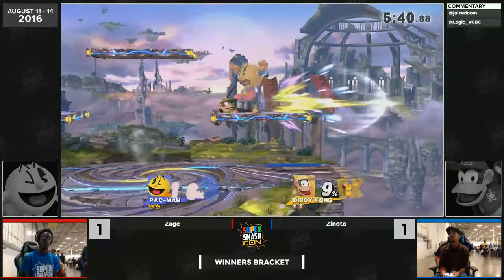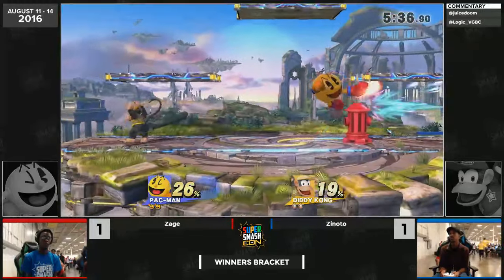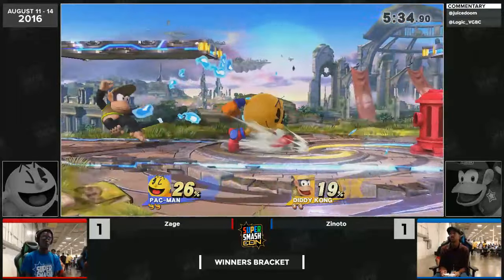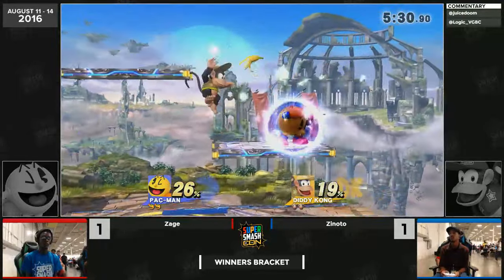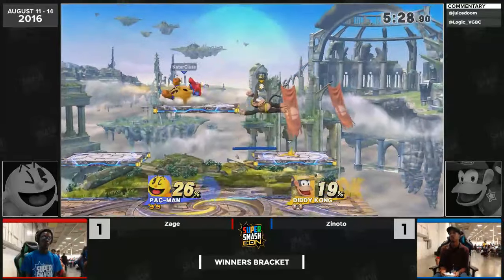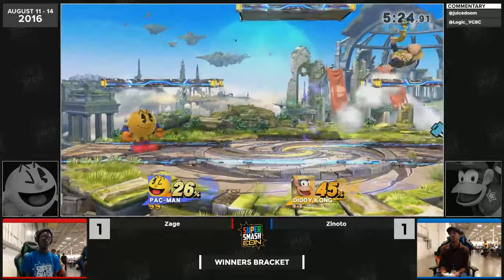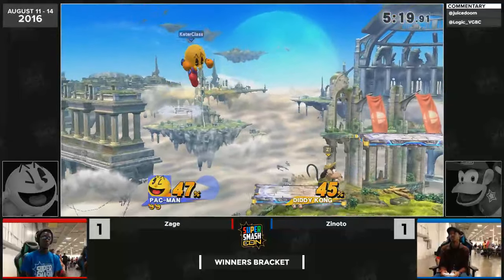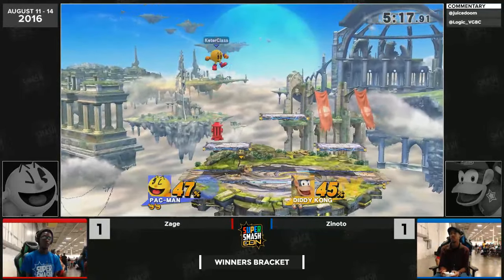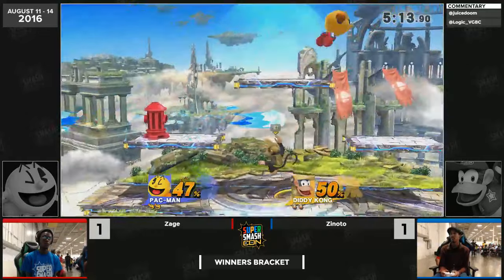Goes for the dash attack, which is very difficult to punish. Zage actually taking the banana away from Zinodo by dropping the hydrant as it was spawning — super smart. Diddy needs a little bit of time to take that banana out, and of course it's what propels him to such a high tier in this game. He actually fell through the fourth bounce of the platform trampoline and Zage recognized it, throwing the key — only down two percent right now, but the way that last game went, this says nothing yet.